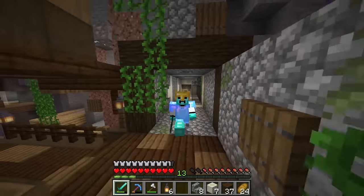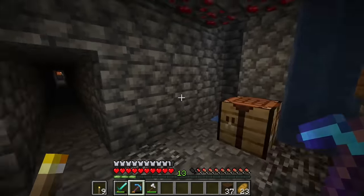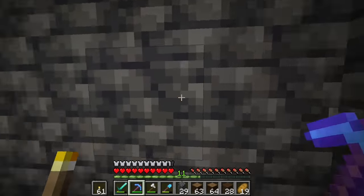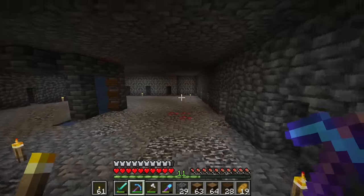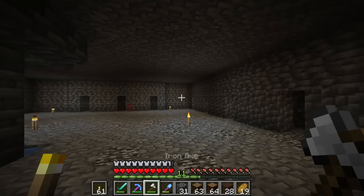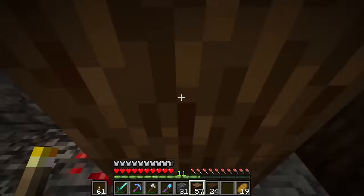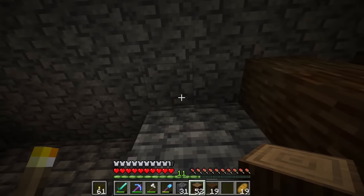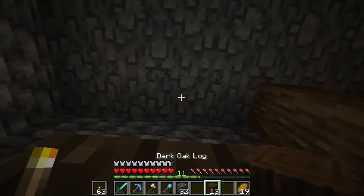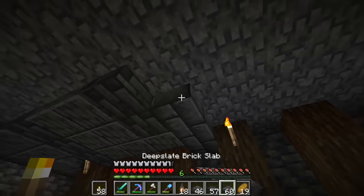Let's get on to our next project. I now want to clear out a pretty big area for where our mineshaft hub will be. So what I want to do is just dig out all of this area around here and then create these little doorways for where we will be branch mining. Now I just want to add a couple of chests in the corners and put up some logs along with some stone slabs, and that will be it for our mineshaft hub.